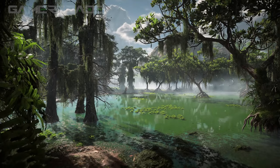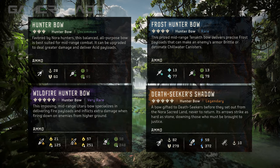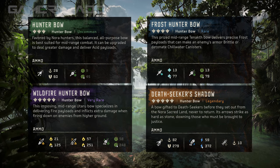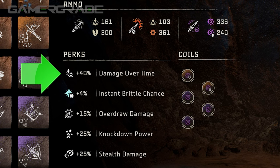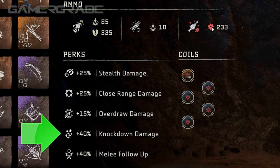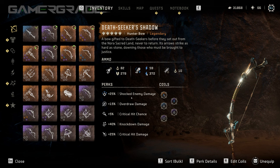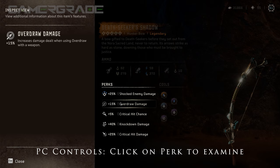Weapons come in four distinct qualities: Uncommon Greens, Rare Blues, Very Rare Purples and Orange Legendaries. There are three direct mechanisms that can improve most of these weapons: Perks, Upgrades and Coils. Weapon Perks are fixed passive bonuses pre-baked into most weapons, with higher more powerful perks requiring the weapon to be upgraded at a workbench before unlocking — such as Coil Slots, Overdraw, Concentration Damage, Reload Speed and Critical Hit stats. Perk information for every owned weapon can be examined on the Inventory screen by pressing R2/RT and scrolling up and down using the D-pad.